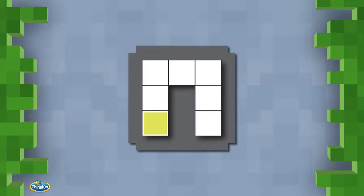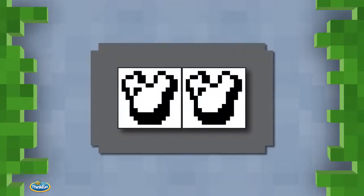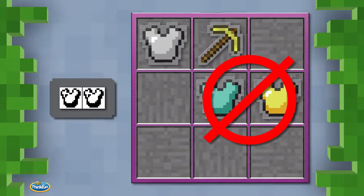As you advance, the Ender Dragon will challenge you with negative clues, which are patterns that must not appear on your finished crafting table. For example, this negative clue means that two pieces of armor cannot be placed adjacent to each other.